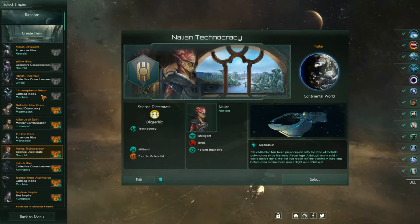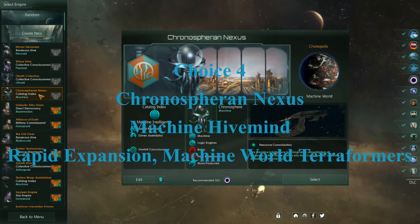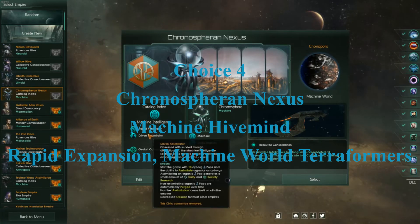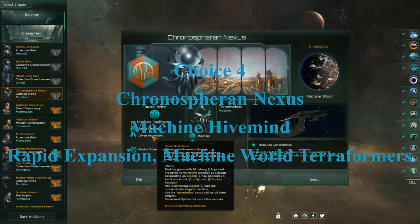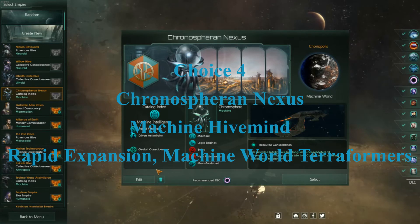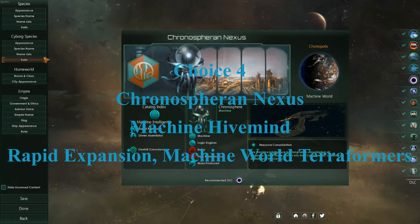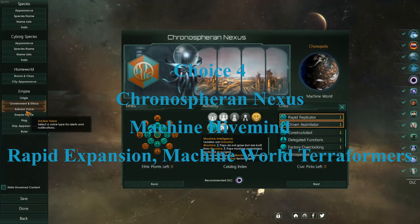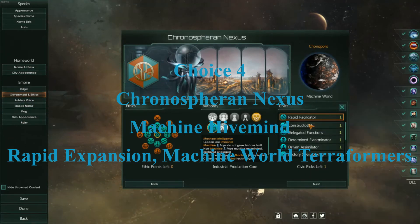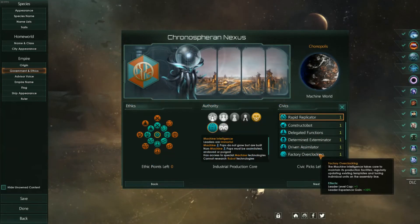And finally there is the Chronosphere Nexus. They are another Driven Assimilator race, though I might actually change that. These are the one guys where I'm willing to change the actual species more to what you guys would like to see. If I play as these guys, I could get rid of the Driven Assimilator and instead just be a robot hive mind, and then we'd have some other cool things we could go for.